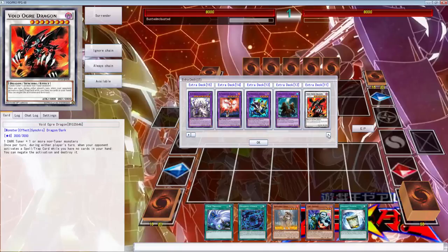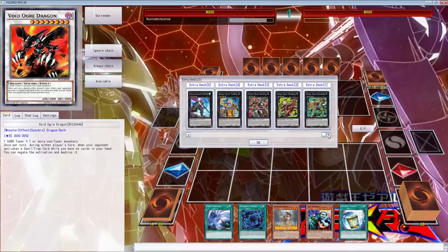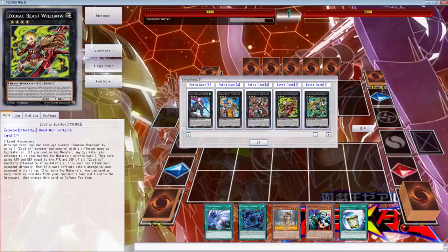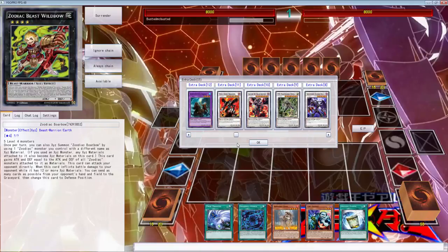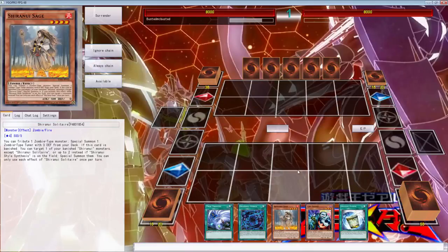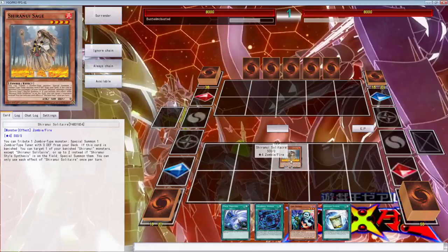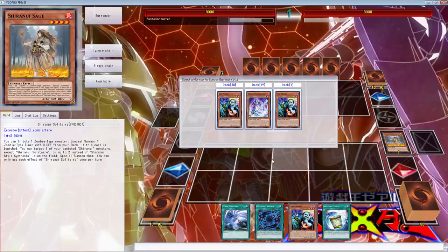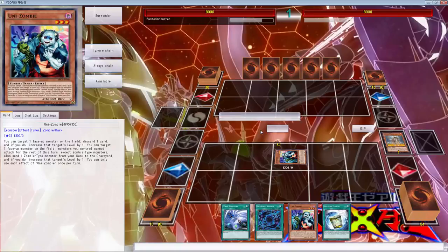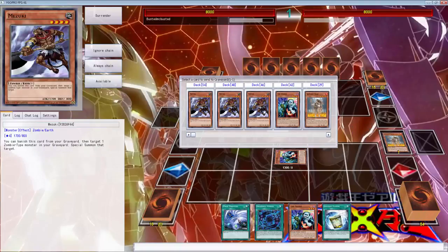I think we can do the combo here, folks. So this is the old version without the — I can't do the zoo combo if I felt like it; I don't know if I should though. So what I can do is definitely use Sage Tribute to get Uni-Zombie. I would have to leave Mezuki in the grave, so let's see what this man has. I don't know if this would be the best play to do, but we're going to do it anyway.